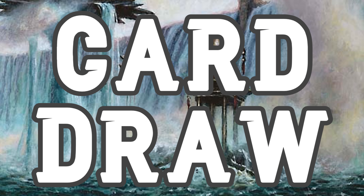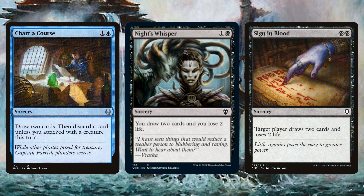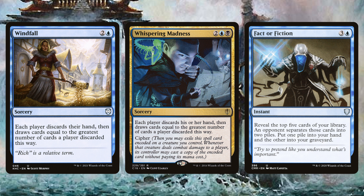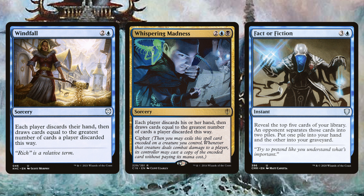Next up we will ensure that our hand stays filled and our options open. Chart a Course, Night's Whisper, and Sign in Blood will each draw us 2 cards for 2 mana. Windfall, Whispering Madness, and Fact or Fiction will each get us a good amount of value while ditching some stuff into the bin for some possible reanimation.